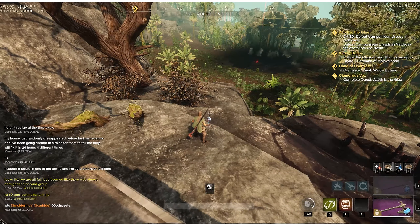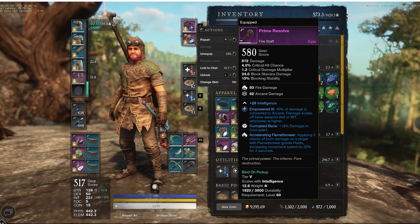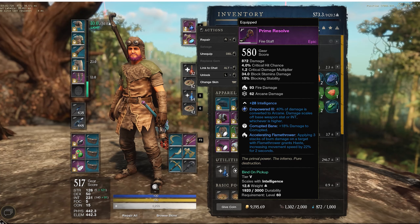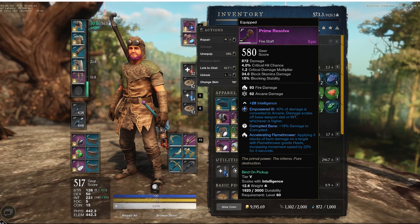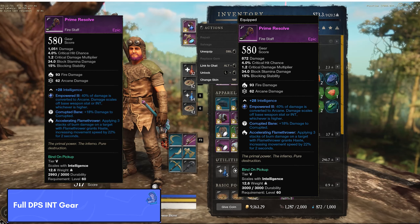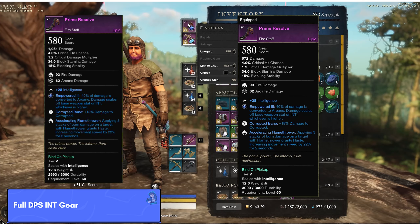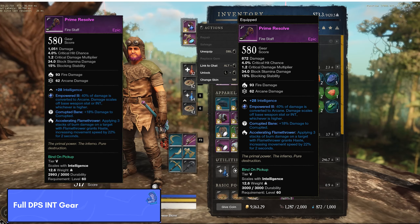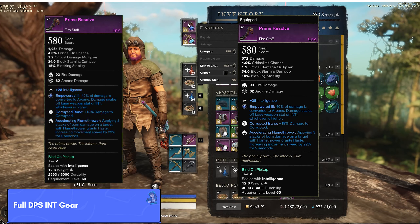The fire staff I currently have is called Prime Resolve — this is the 580 weapon. It gives me 872 damage, split between fire damage and arcane damage. It also gives 18% plus damage on corruption, and accelerate frame. If you're using flamethrower as a fire mage this is probably the best weapon. The gem slot converts 40% of damage to arcane damage, and damage scales off intelligence.